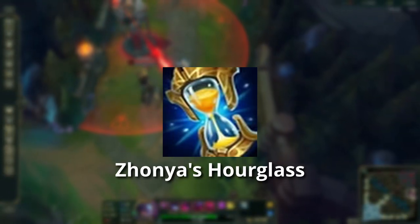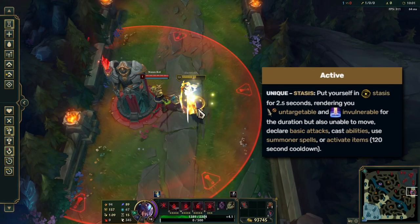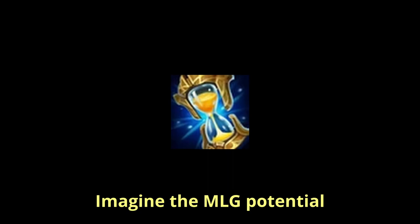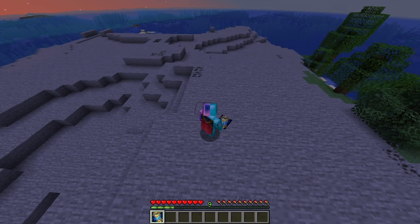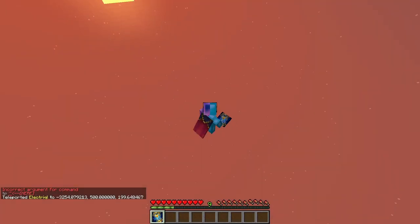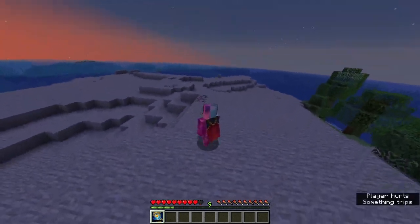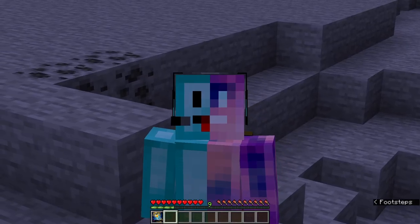Zhonya's Hourglass is probably the most broken item I added to Minecraft. Put yourself in stasis for 2.5 seconds, rendering you untargetable and invulnerable for the duration, but also unable to move or do anything else. 120 second cooldown. Imagine the MLG potential — except it can be done from any height. I'm going to teleport myself to Y500. Watch how stupid this item is — I'll do this in F5 mode. That's so stupid. I don't know what to say about that.